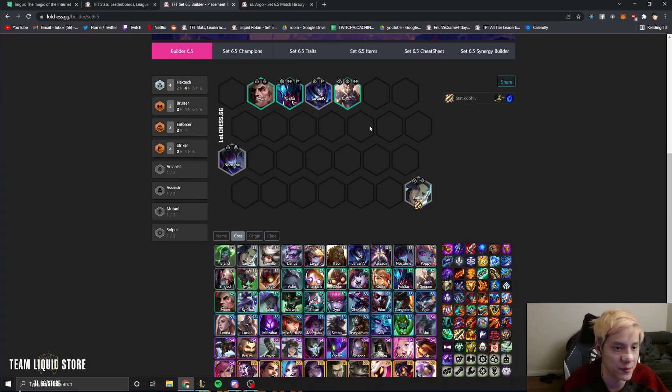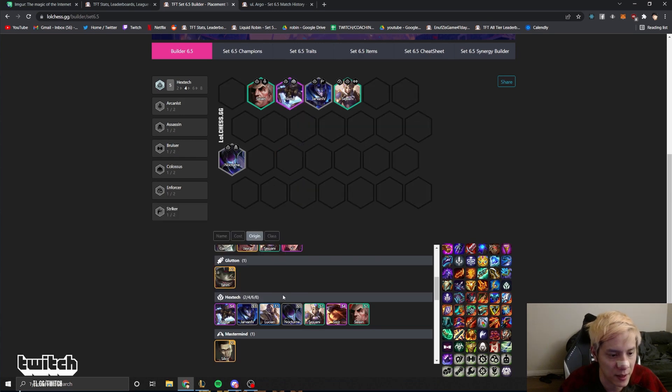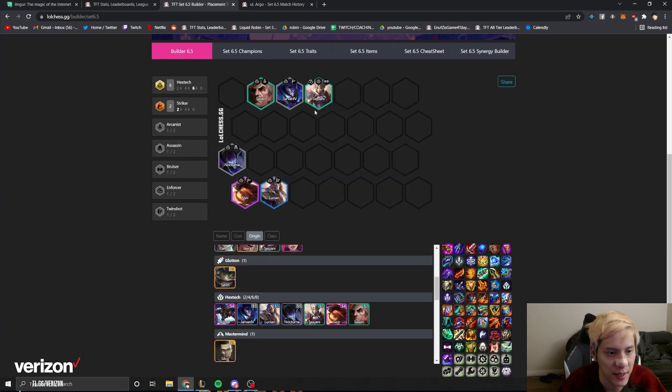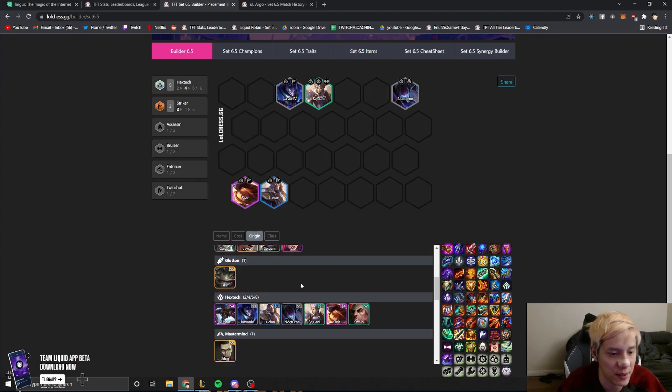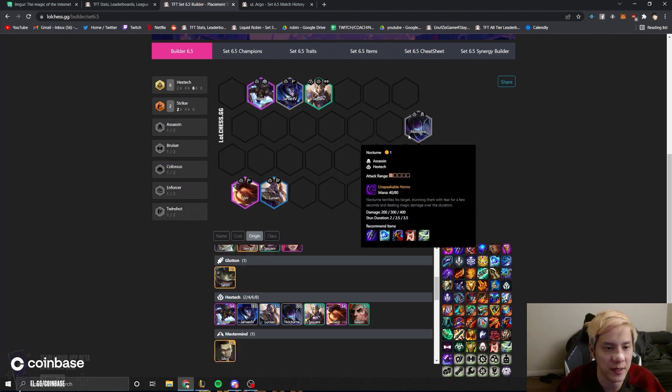Play strongest board through stage two, three, and four, then do one rolldown for your Hextech units — Alistar, Lucian, Sivir. You actually don't even need Alistar right away; you just need Sivir, and you can play Nocturne and Swain. But it is significantly stronger with Alistar. Late game, Nocturne is better than Swain because Nocturne's CC can actually do something, but it doesn't really matter — either is fine.